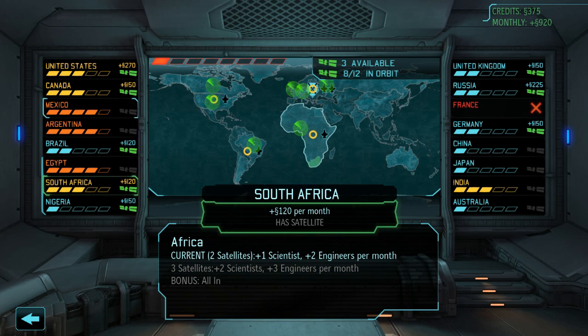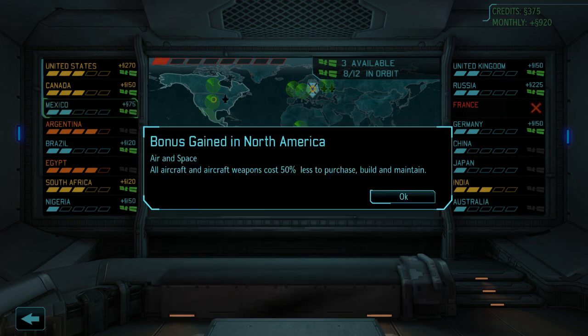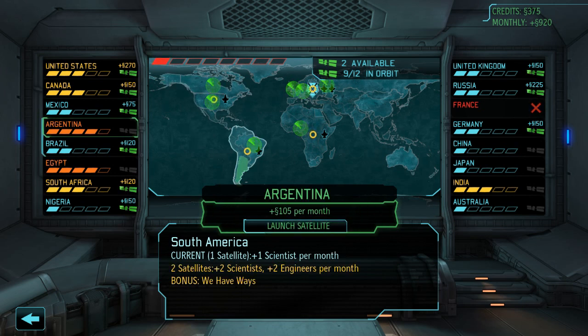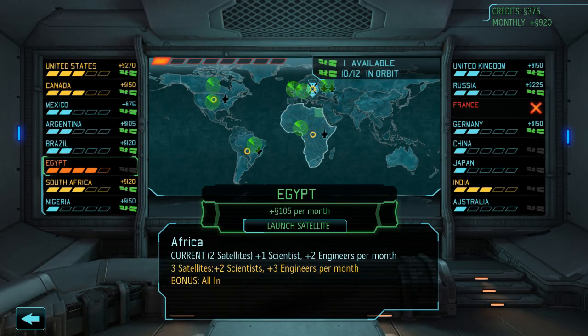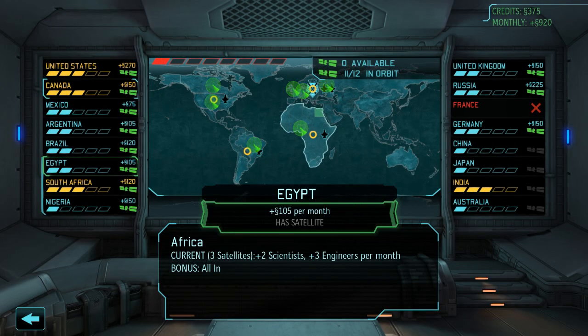There we go. Actually, we should just grab the US and stuff. Air and space — oh, that is handy. We have ways. Let's just grab everything here, actually. Autopsies and interrogations are in too — that can be handy, I suppose. Satellite launched. Monthly outcome funding increased by 30%. Thank you. All right. Now, that's a bit calmer.